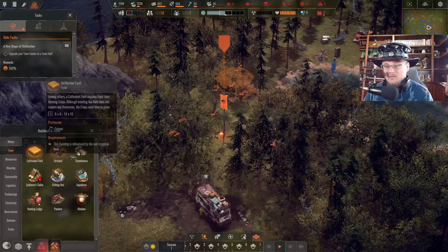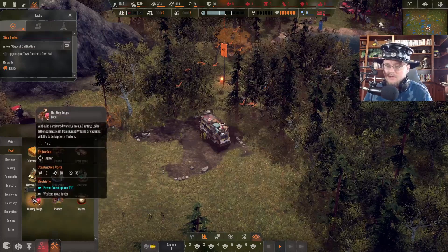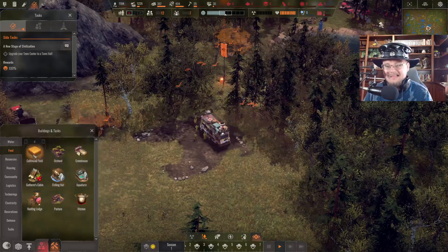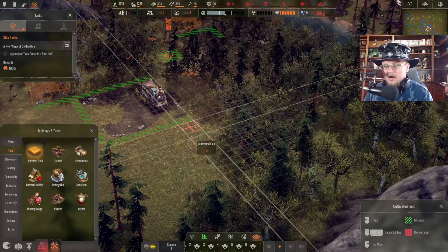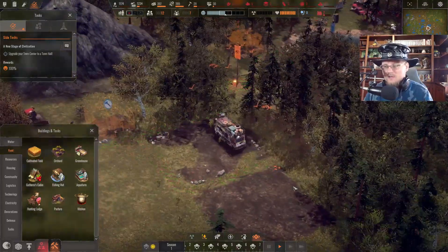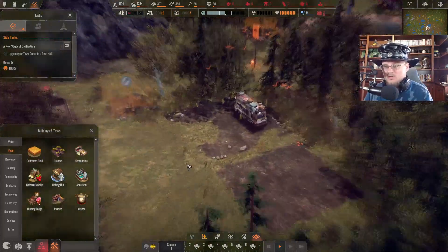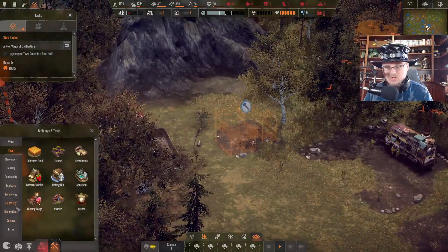I have everything unlocked just so I can build things right now, which means I already have everything — but that doesn't mean it's gonna be the best. Let's do a cultivated field, say a 10 by 10 on this side. This may be a bad spot to build that, but we're gonna do it anyway. And let's start with some spooky decoration, shall we?